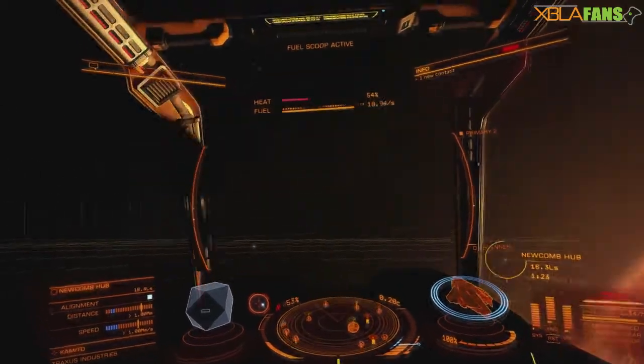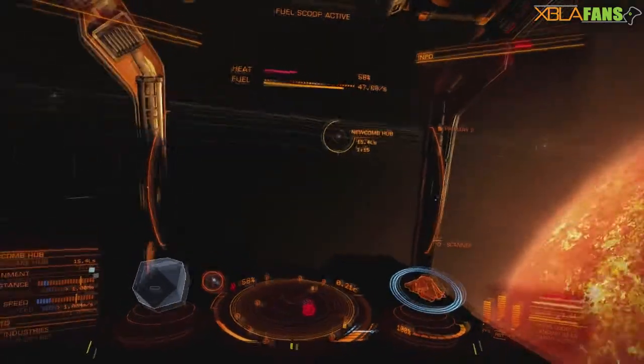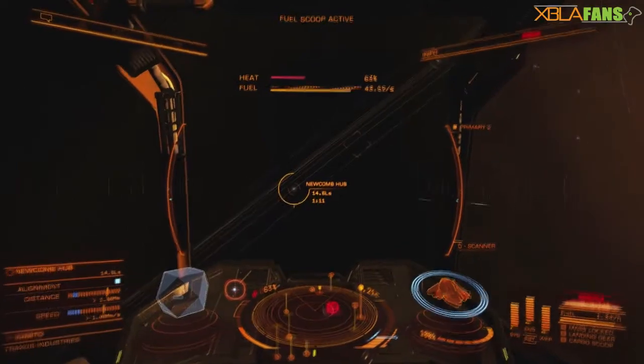Just speed up a bit. My ship is equipped for exploration, so I have a fuel scoop — I'll cover that later. But for right now, we're going to not hit the sun and head on to Newcomb Hub.